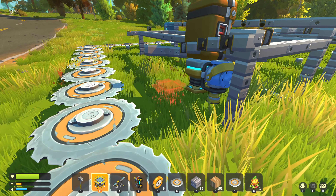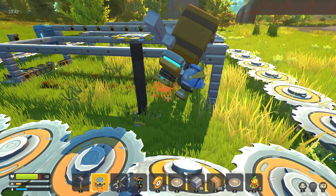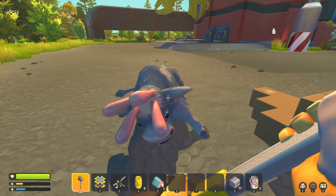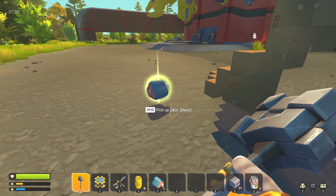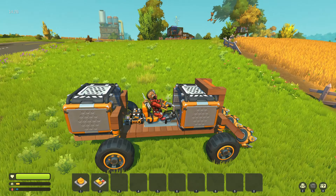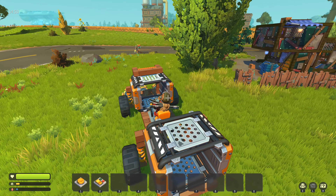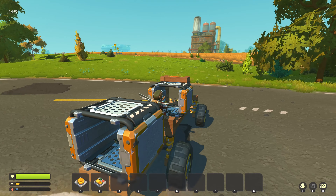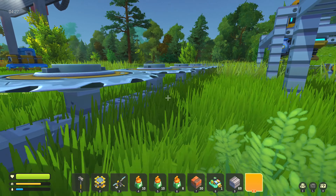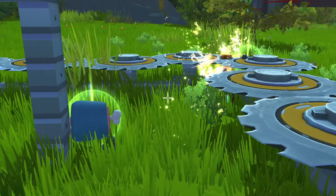I think there's a problem with the pistons. At last the great wall of saw blade stands. Can someone explain to me why there's confetti when I kill cows? Those things are great to yeet haybots away. The haybot can't get to the cow, but if I turn on the great wall of saw blades I killed both.